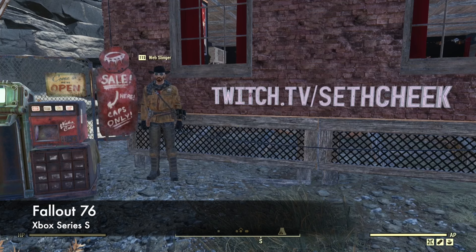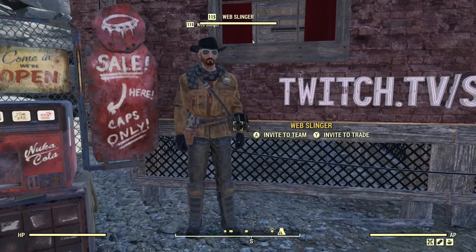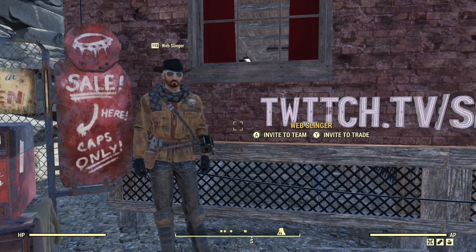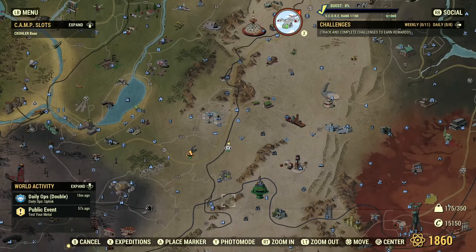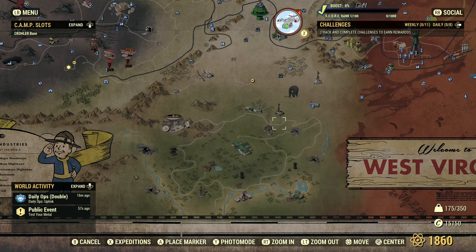We're back in Fallout 76 — this is the Skyline Valley update that just came out after Microsoft's summer game showcase. It dropped pretty quick so we jumped back in to show it off. There's a whole new area to explore. They call it a map expansion, but looking at the map, they didn't make it bigger — they just populated an unused portion of it. This green area down here is what we're going to explore today.